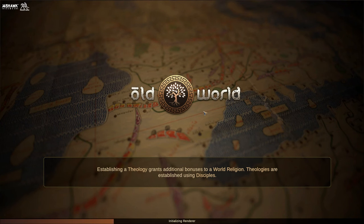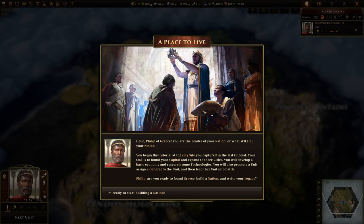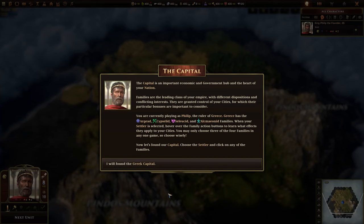Too bad I cannot hydrate — I'm really thirsty at the moment, but I'll get some water later. A Place to Live. Hello, Philip of Greece. You are a leader of your nation — or that will be your nation. You're beginning this tutorial at the city you captured in the last tutorial. Your task is to found your capital and expand to two or three cities.